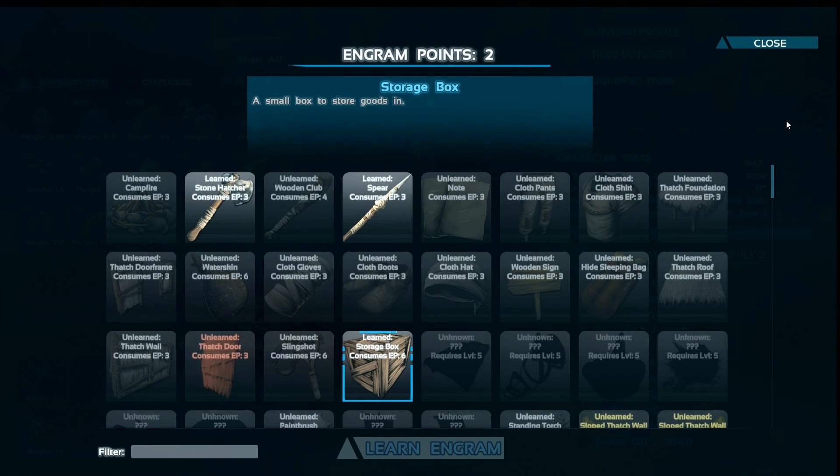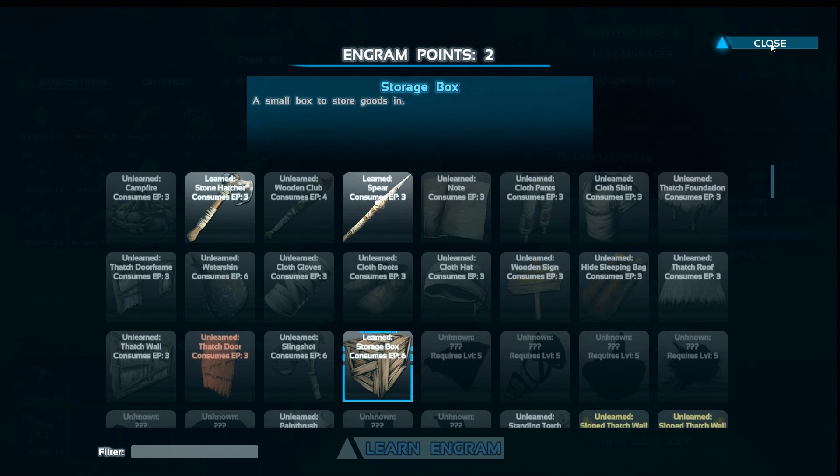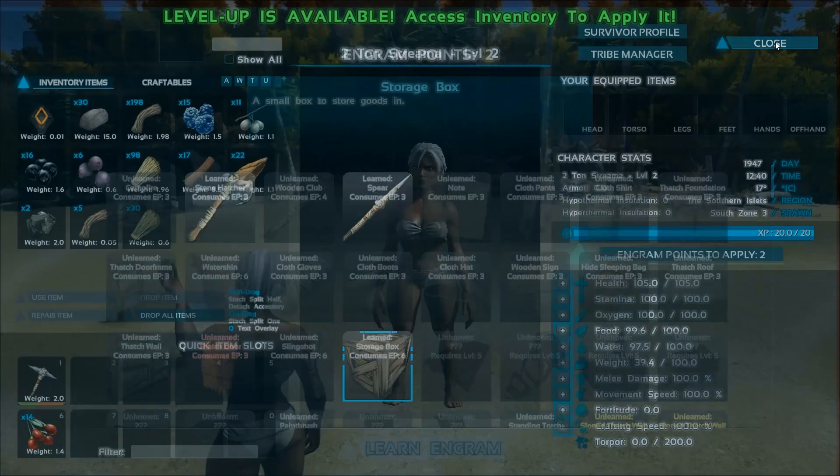Once you spend the points and research an item it shows up in the craftables tab, which from your character inventory screen is right above your inventory items in the top left portion of your screen. In that craftable screen you simply hover over the square icon of the item you want to craft and it will show you the materials needed. If you have all required materials the square will be white; if not it's red. To begin with, craft your hatchet to collect more wood, then craft about three spears as soon as you can. This way you can start defending yourself from the little dilos that are sure to be close by, and you can also kill a dodo pretty quickly for some hides and meat which you'll need later on.